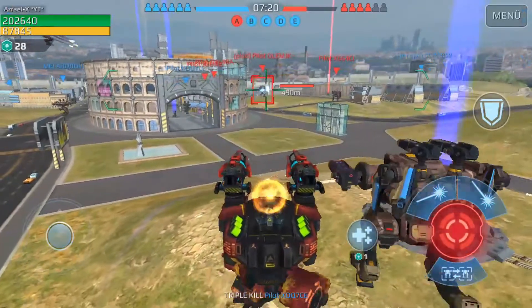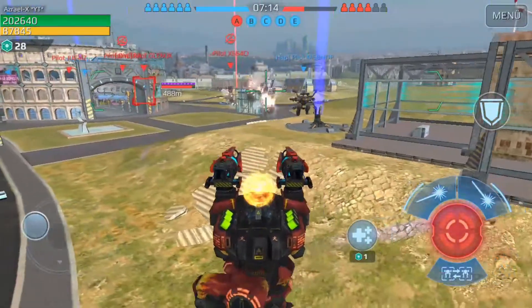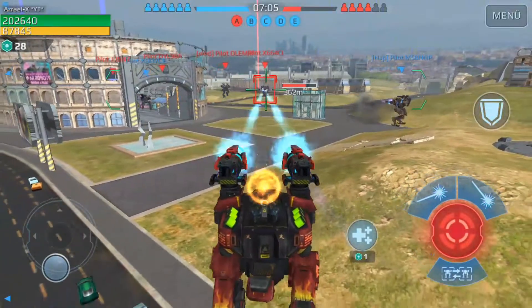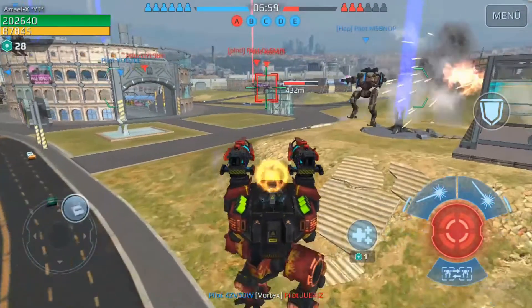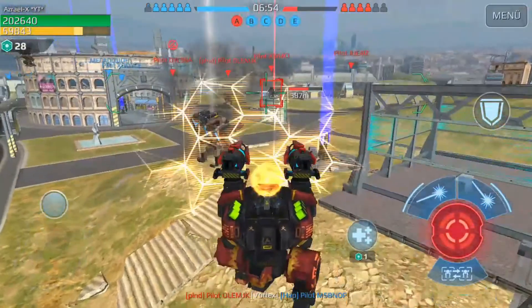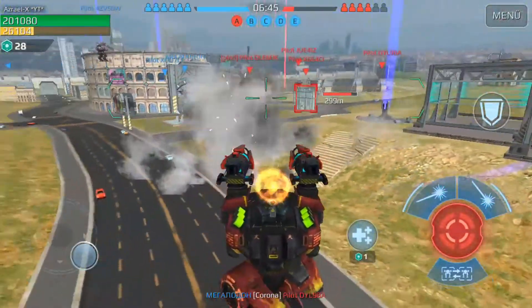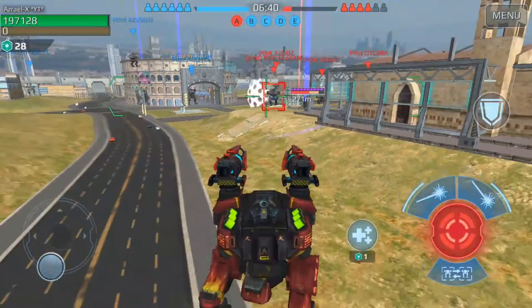In an earlier game I had a problem seeing the enemy properly through this shield at longer distances. Imagine an enemy standing 600 meters away — they're already small at that distance, and you can barely see them. Now add this bright shining energy shield and you can't see through it properly. If you're using a weapon like the Dragoon that needs to be fired exactly on the enemy's hitbox, that's a real problem.